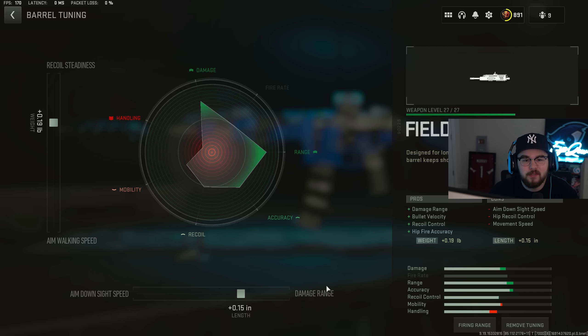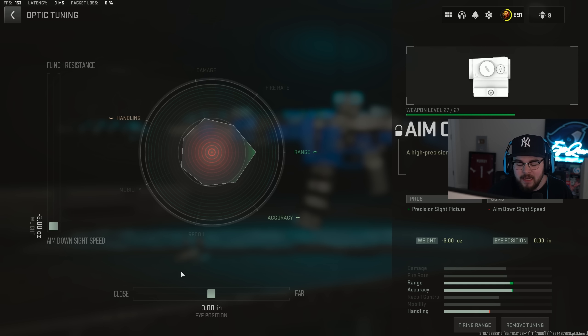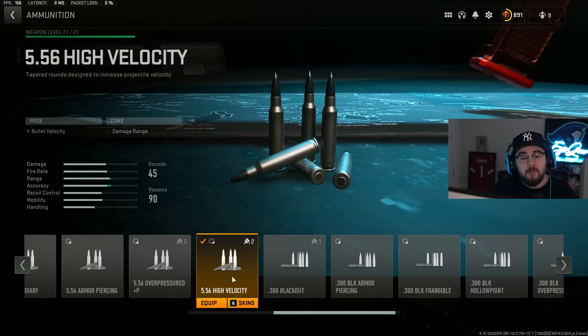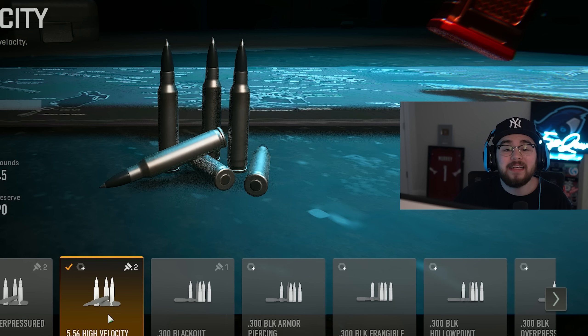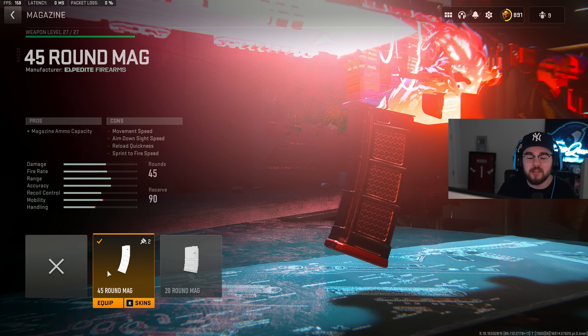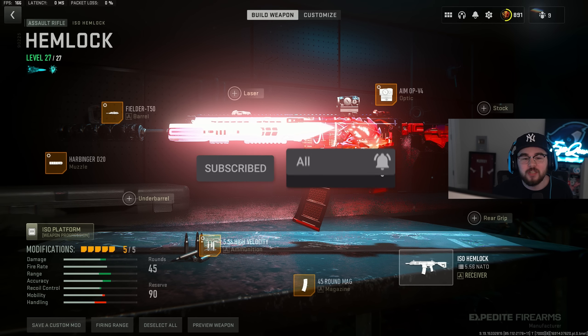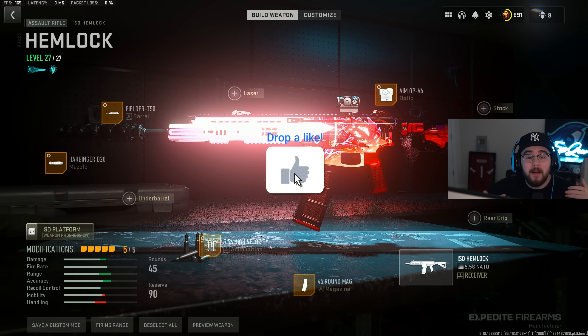Optics are personal preference — on the ISO Hemlock I like the AMNOV4 optic. Tuning: negative 3.0 for ADS speed, bottom bar at 0.0. The 5.56 High Velocity ammo mixes perfectly with the muzzle and barrel, giving even more bolt velocity and getting you even closer to hitscan. Ammo tuning: plus 0.70 for damage range and maxed for bolt velocity. Last attachment: the 45 Round mag — the biggest option on the ISO Hemlock — so you don't have to reload after every kill.